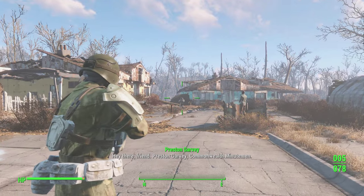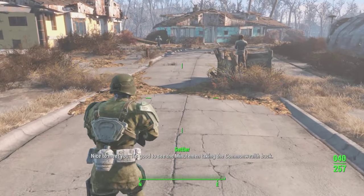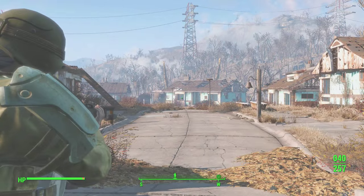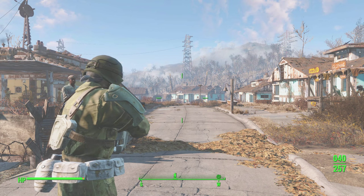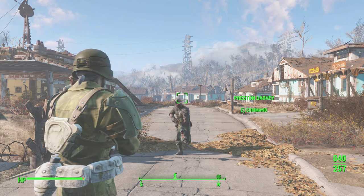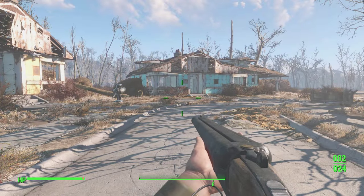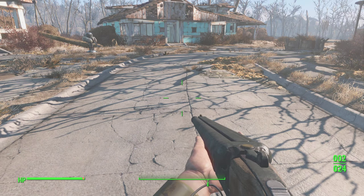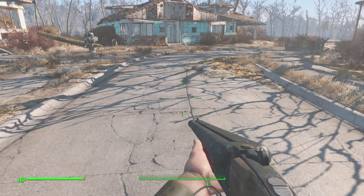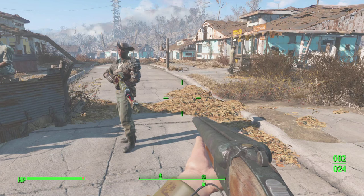For weapons — ammo is basically everywhere, especially later in the game. You're going to get so much ammo it's not really an issue. But early on you may have some problems. One cool thing: if you pick up enemy weapons that use the same ammo type — say your 12-gauge is constantly out of ammo — pick up enemy 12-gauges off the ground and you'll actually take the shells out of them. You get whatever's in the clip, then dump the gun and keep the ammo.